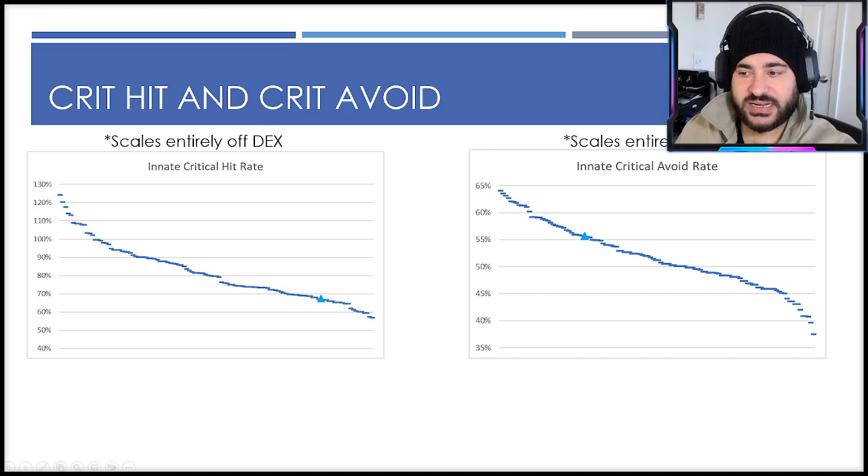As you transition into crit hit and crit avoid — these scale directly off dexterity and luck stats, so they correlate highly to what we just saw. His total dexterity ends up on the lower side, and so does his critical hit rate because of that. Similarly, with luck being just a little above average, his crit avoidance rate is on the slightly higher side compared to many other units.